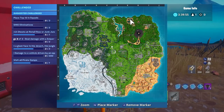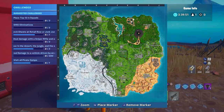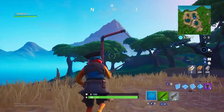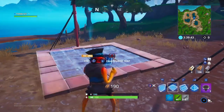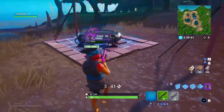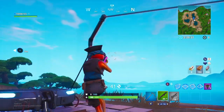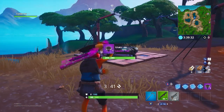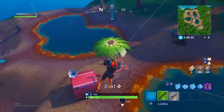For the first glitch, you're going to want to come to this location right here, basically where Risky Reels and the Block used to be, on this zip line right here — this one specifically, because it's basically set up for glitches. What you're going to want to do is place a launch pad under it. Just look at that placement — it is perfect. This will basically give you God Mode, which means you can run into things and break them instantly.